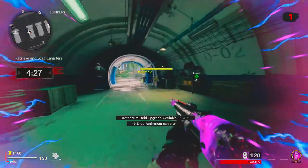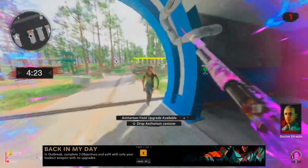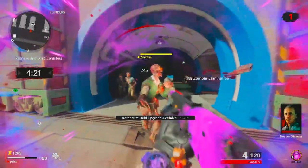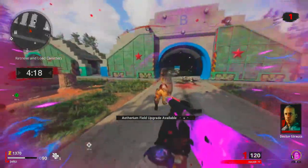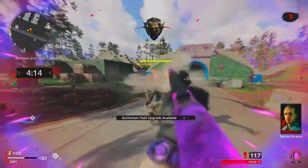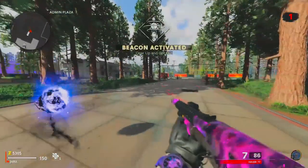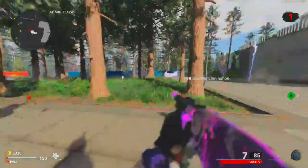Last but certainly not least, we have the Back in My Day challenge. I saw some people saying you can't use the death machine for this challenge, and that is not true — I even accidentally went to round 4 and still completed it. I would recommend running the tower with Tier 5 Ether Shroud. Once you load into round 1, do the objective and then go to the beacon. This won't be difficult at all, just complete it.